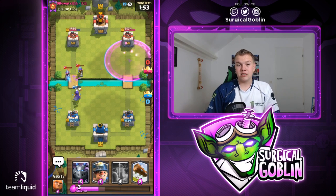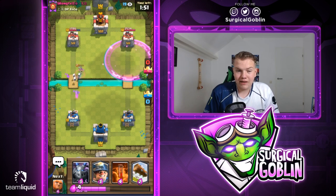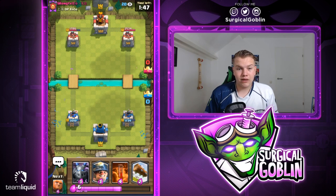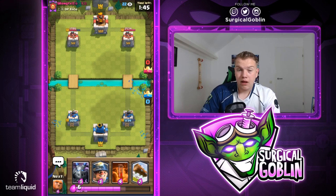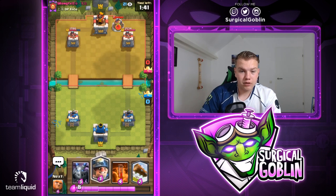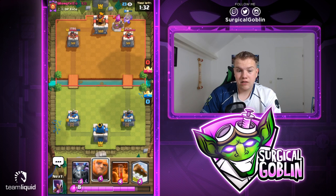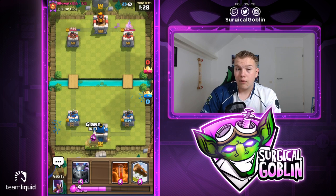He does go with his log as well. I'll actually go with ice spirit over here and let's see if the witch with the help of the skeletons will be able to finish up the musketeers. Actually that wasn't the best giant placement - I was expecting it because normally with golem I would play them in the same lane and the musketeers would be in range of the tower. But because the giant is a little bit quicker the musketeers were actually outside of tower range. Let's send the miner to his collector. He spent seven elixir there but only got one back, really good for us.